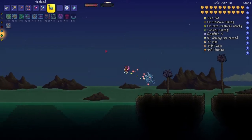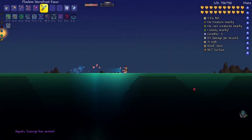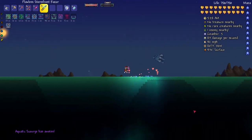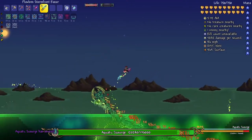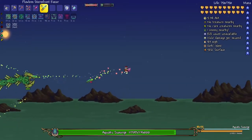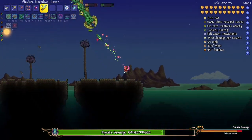I now have another summoning item, so let's hope it actually works this time. I can see him on the map. I do hope this Rage Potion — technically it's a Darkness Potion but it gives the Rage effect — actually helps out a lot. That's a ton of damage.